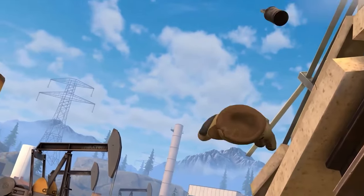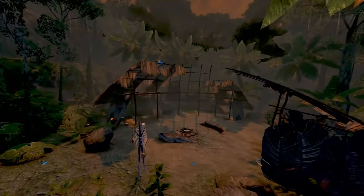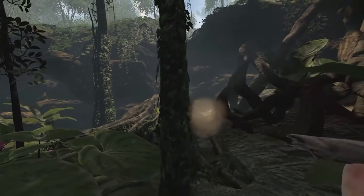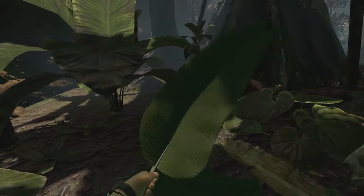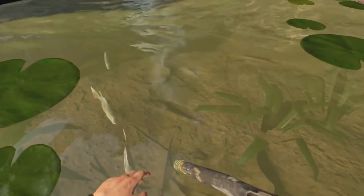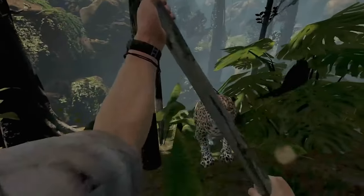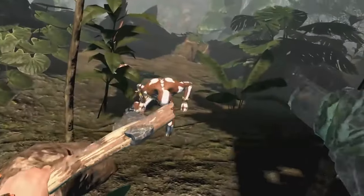Green Hell VR plunges you into the stunning Amazon jungle, where you'll face hunger, thirst, and disease while tackling survival tasks like crafting, hunting, and building shelters. Get ready for a learning curve, but the immersive environment and hands-on VR interactions make it a rewarding challenge for survival enthusiasts. Keep in mind there are some clunky inventory moments and occasional glitches, but if you can handle that, it's a tough yet satisfying VR adventure. Give it a shot if you're up for a wild ride.